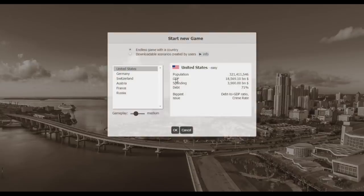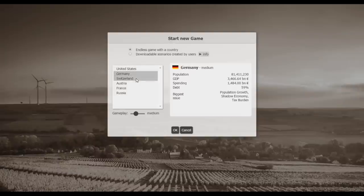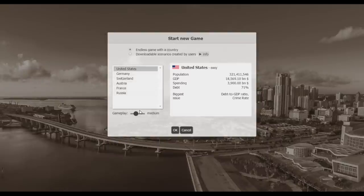Let's start a new game. My current game was a United States playthrough. Normally I wouldn't start with a country like the United States because it's supposedly the easiest — well, Switzerland is very easy — but being a government simulator, I just want to see if I could fix the United States' issues. Probably not, but it's worth a try. I'll set it to difficult just because it says it's easy.